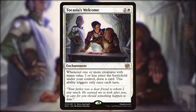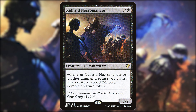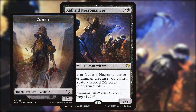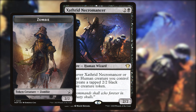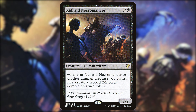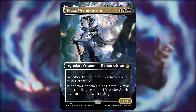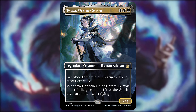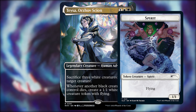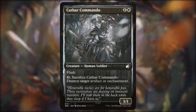For token makers: Zathrid Necromancer — two and a black, a 2/2 human wizard. Whenever Zathrid Necromancer or another human creature you control dies, create a tapped 2/2 black zombie creature token. Pretty much whenever our commander dies we make that zombie, then sacrifice it for more value. Teysa, Orzhov Scion — one white black, a 2/3 human advisor. You can sacrifice three white creatures to exile target creature, which is decent. The main reason we run it: whenever another black creature you control dies, create a 1/1 white spirit creature token with flying.